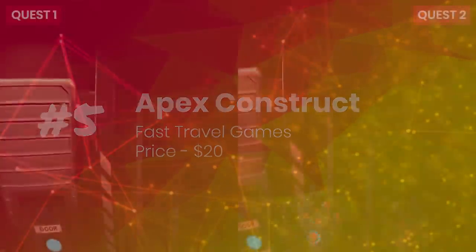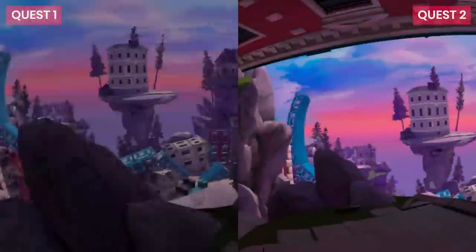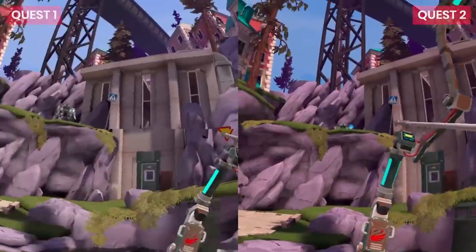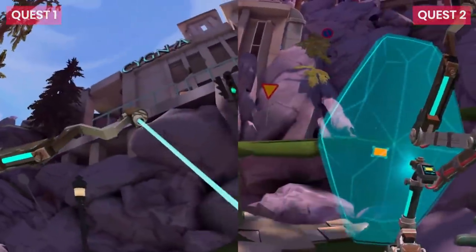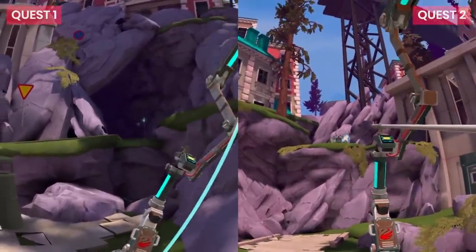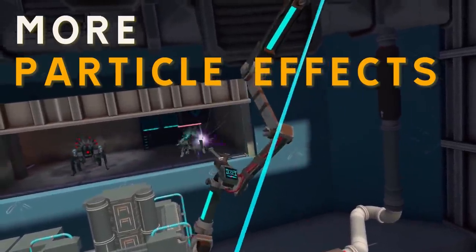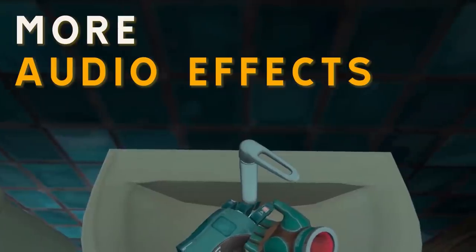Number 5: Apex Construct. Apex Construct is a story-driven, single-player adventure with lots of satisfying bow-and-arrow action, set in a beautiful but strange post-apocalyptic world where you battle enemy robots, solve puzzles, and try to uncover the mystery of a conflict between two powerful AIs. The gameplay has some repetitive elements — you'll be searching for key cards and codes to unlock doors many times — but it's one of the better bow-and-arrow adventures with a story on Quest. The Quest 2 version features higher resolution, no more foveated rendering so it's sharp around all the edges, more particle effects, more ragdolls on NPCs, and more audio effects.